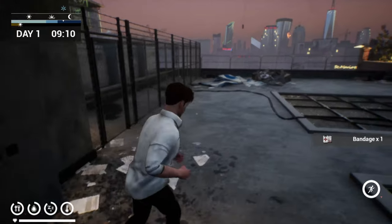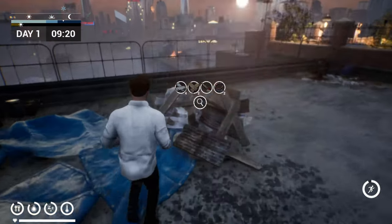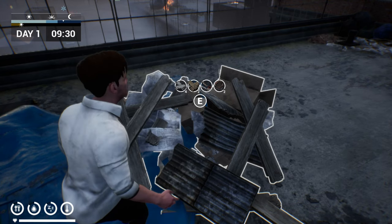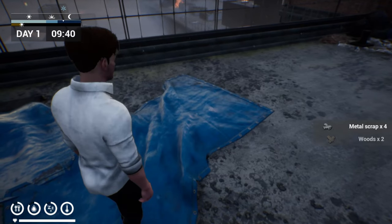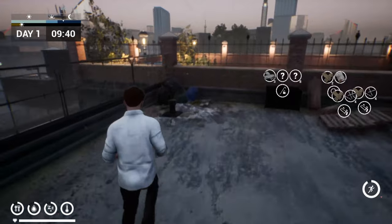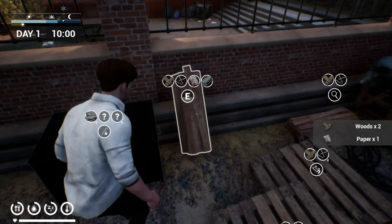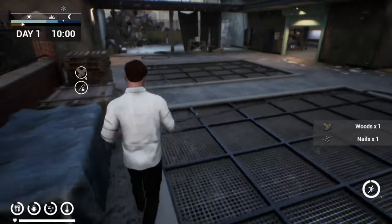Let's see — we got some wood, paper, and a bandage. Okay, there's another pile over here we can look at. As you can see on the left-hand side we've got our food, our water, sleep, like a tire desk, and then temperature. Let's see — some wood, paper, those bundles seem to be wood, paper, and we did get some nails.